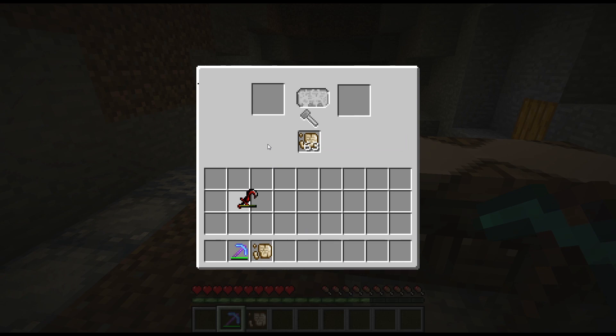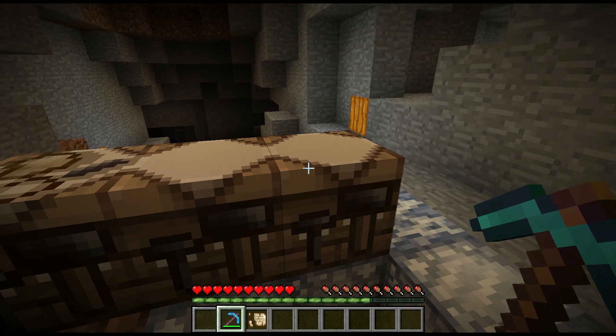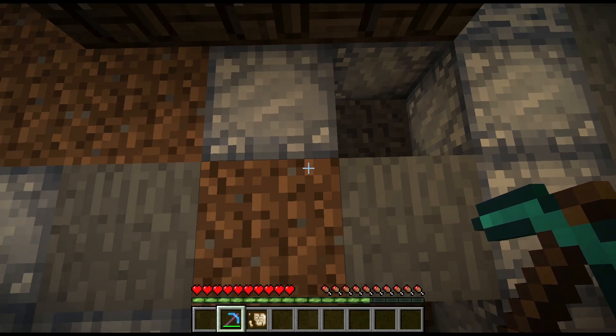The last function of a Relic Scrap is to repair ancient tools and Scarab tools. Just stick them in an Archaeology workbench and BOOM, new tool. It's worth mentioning though that if your Scarab tool has some sick enchant on it and you fix it in an Archaeology workbench, that's the end of that enchant.